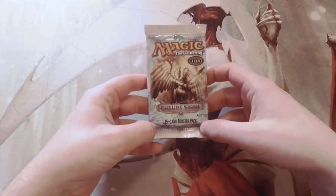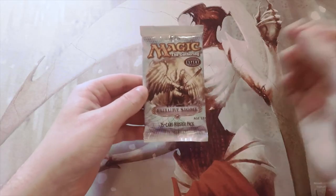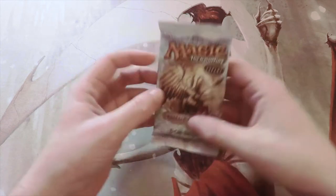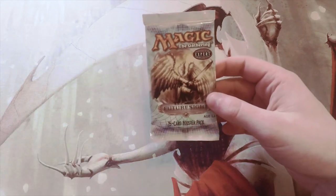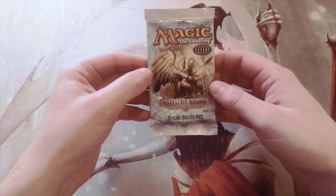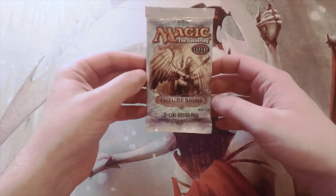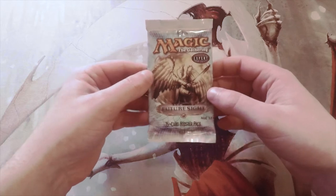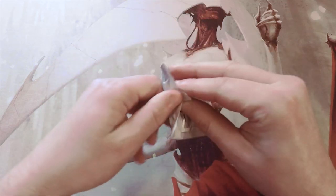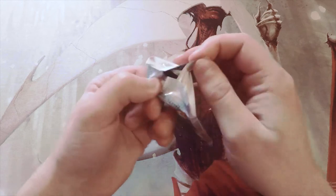Welcome to the next Crack a Pack episode. Today we're kicking off with Future Sight, a pack we haven't opened on this series yet. There are quite a few really good cards — obviously OG Tarmogoyf is in this, which is a huge one. There are also lands like Horizon Canopy and Grove of the Burnwillows, and even Sliver Legion. It could be a really interesting pack if we get some powerful cards.